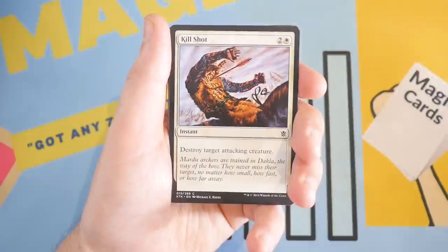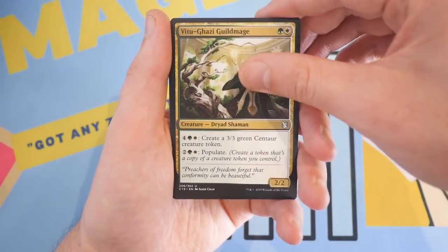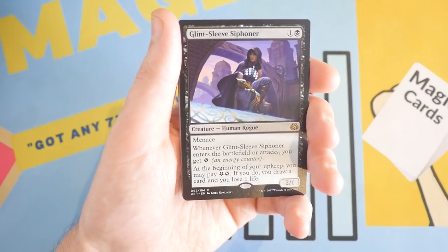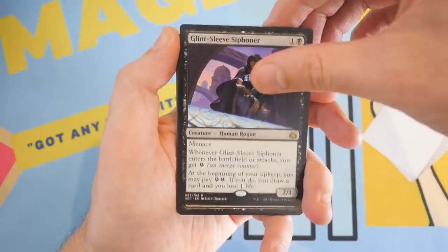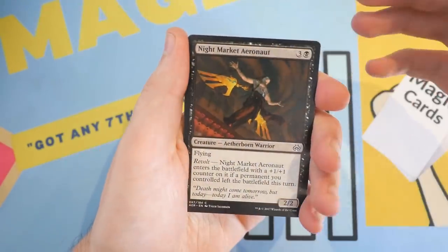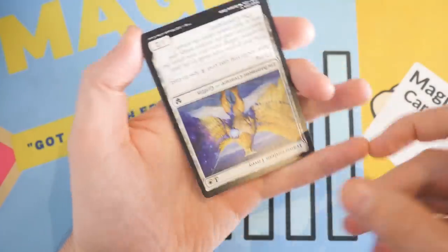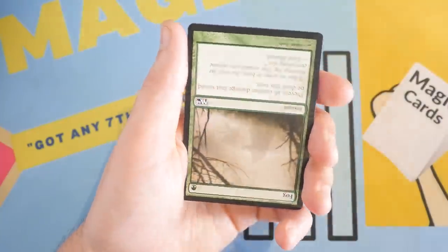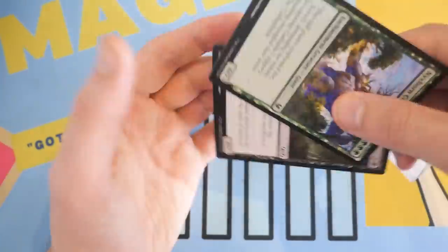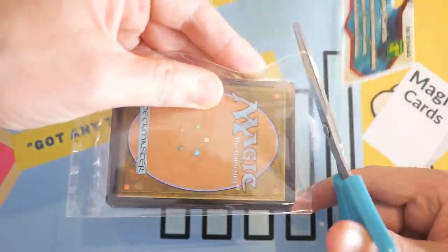We have Killshot. There's a Commander 2019 card — V2 Ghazi Guildmage. There is our rare: Glint Sleeve Siphoner. Not a dollar, but not bad — it was okay in standard. And then we got a Night Market Aeronaut, Shock, Wrangle, Kozilek's Channeler, Transcendent Envoy, Hero of the Games, M14 Fog, and two common cards at the end: Nixborne Colossus and Slum Reaper. Only two uncommons in that pack — that's actually pretty low for these dollar store packs.